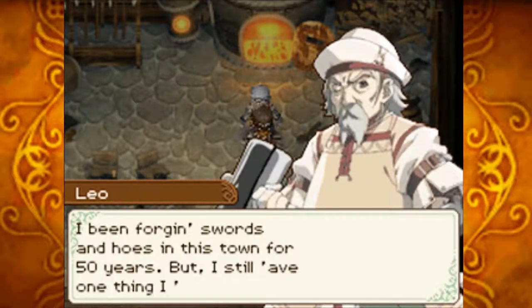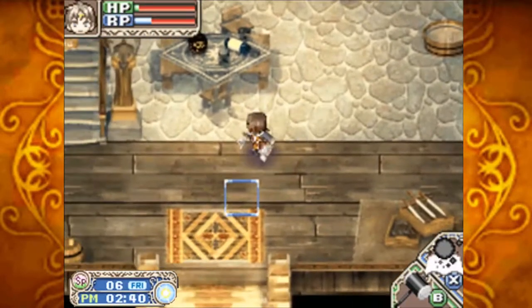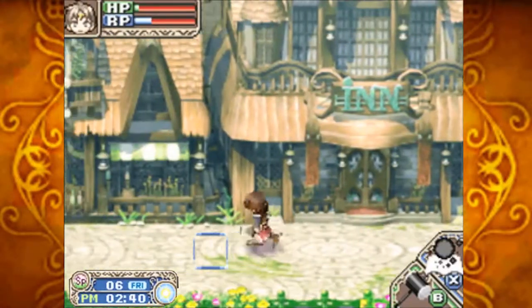Leo shares something: 'I've been forging swords and hoes in this town for 50 years, but I still have one thing I have to do.' Interesting — maybe we'll find out more about that later.